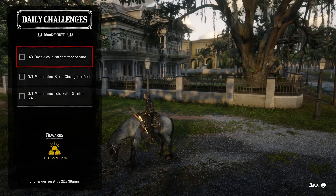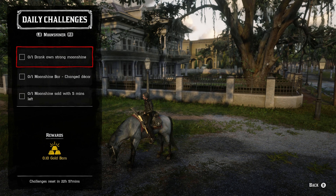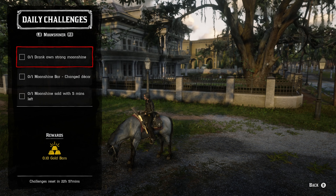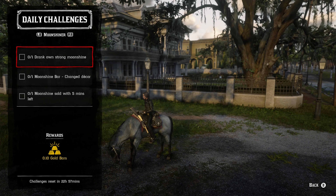Moving on to the Moonshiner role: you have to drink your own strong moonshine — whatever batch, it doesn't matter what the ingredients are as long as it's a strong batch. Then you've got to do a sell within five minutes, so brew up your batch, drink it, and then sell it as fast as you possibly can. And then just change your bar decor — you can either change the painting or the entire theme, it's completely up to you.